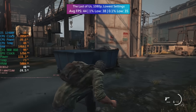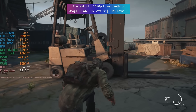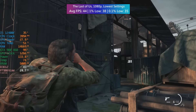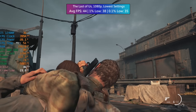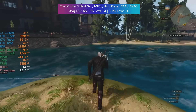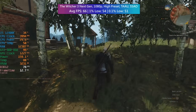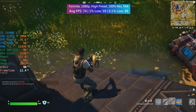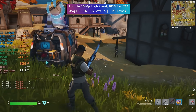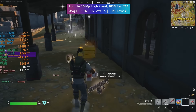For The Last of Us at 1080p with the lowest preset, 44 FPS was the average with a 1% low of 38 and a 0.1% low of 35. You can see in games like this they do try to allocate more VRAM, and because we have it with this card more VRAM is being allocated, but one of the bigger limitations is the actual performance the 980 can offer — VRAM doesn't necessarily help here. In The Witcher 3 at 1080p with the high preset, TAAU and SSAO, we saw 66 FPS; the 1% low was 54 and the 0.1% low was 51. Finally, Fortnite at 1080p with 100% resolution scaling and TAA gave us 74 FPS on average, with a 1% low of 59 and a 0.1% low of 49.